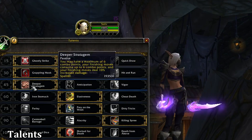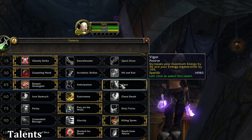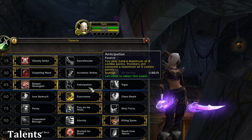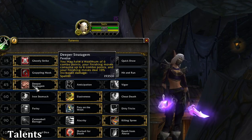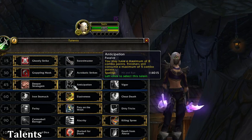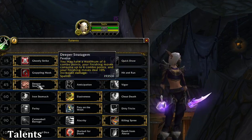The third tier has Deeper Stratagem, Anticipation, and Vigor. Vigor increases your maximum energy by 50% and your energy regeneration by 10%. Anticipation gives you a maximum of 8 combo points, but you can still only spend 5 at a time. Deeper Stratagem allows you to have 6 combo points, increases the damage of your finishing moves by 10%, and allows finishing moves to be used with 6 combo points — increasing the duration of Between the Eyes and the damage of Run Through. I think Vigor or Deeper Stratagem are really solid options, but Outlaw has a lot of combo point overflow, so Anticipation can be solid too. It really depends on your playstyle.